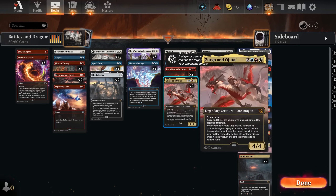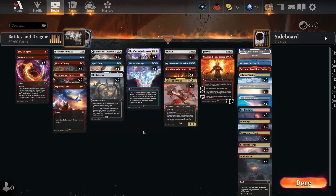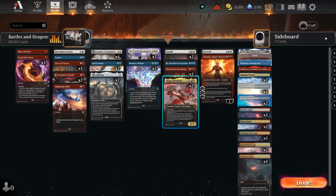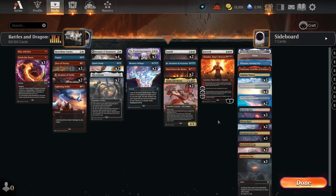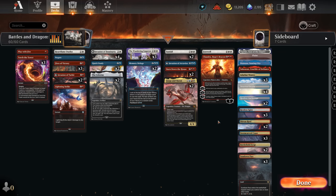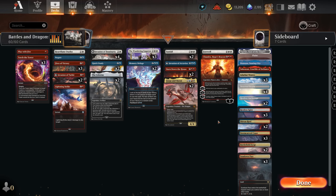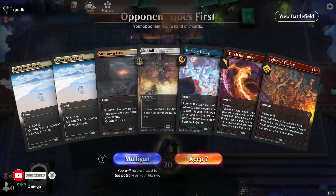This deck is Jeskai control with Zurgo, some battles, and I'm really happy with some of the choices. You'll also see Invasion of Arcavios used in this game — we have a lot of doubling, very sneaky plays, a lot of any-target removal. Zurgo and Ojutai — I love skilling battles, the synergies are there. With no further ado, let's get into it! I was thinking about the future year — Helix will make Jeskai even better. Enjoy and thank you for all the kind words.